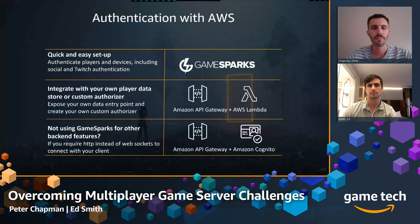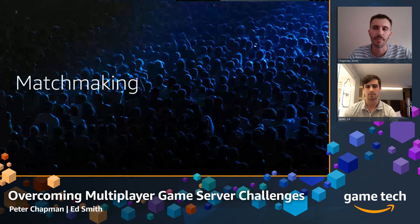Finally, for those not looking at GameSparks for many different things, or who don't already have a backend player data store, or who are using HTTP instead of WebSocket — GameSparks uses WebSocket — you could also make use of API Gateway plus Amazon Cognito. Cognito is essentially a mobile authentication service that allows you to store player data. You could use that as your player data repository and have it fronted by API Gateway to perform the authentication.